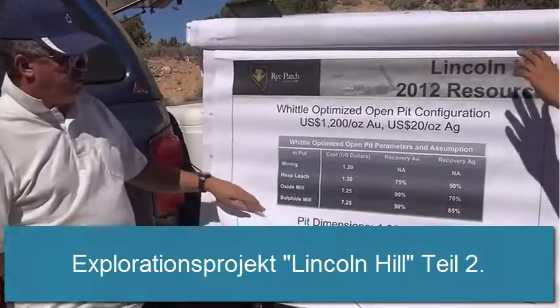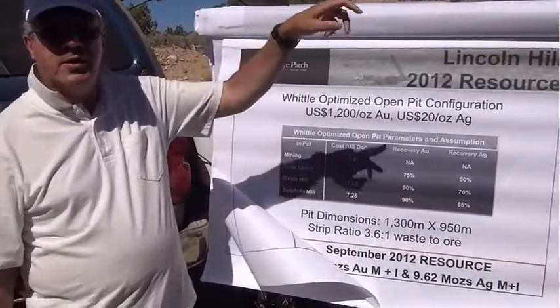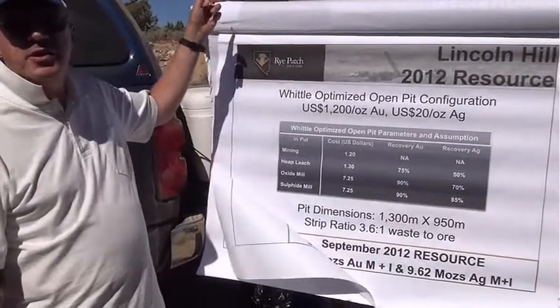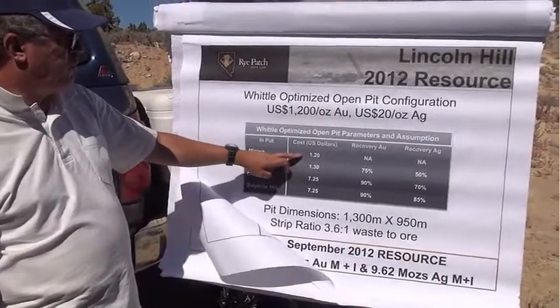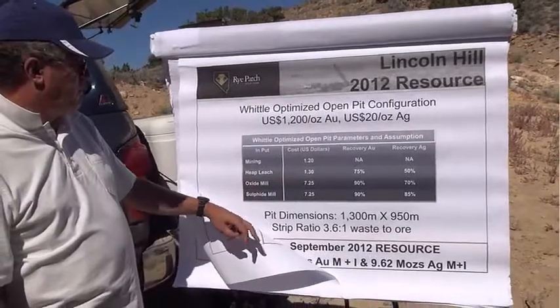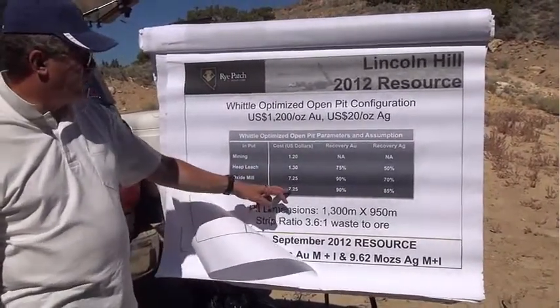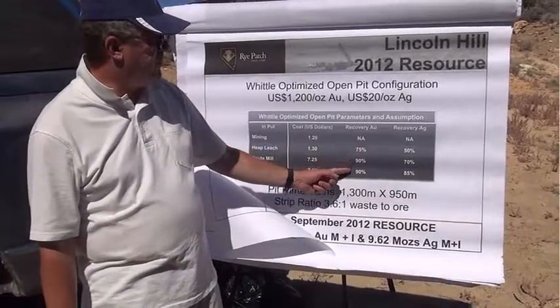Using the same numbers we look at for Coeur d'Alene, Rochester, and Florida Canyon — all the mines in the area — mining cost is $1.20 per ton, heap leaching is $1.30, oxide milling is $7, and sulfide milling is $7 too. Recovery is probably 75 to 90 percent.